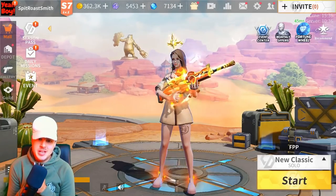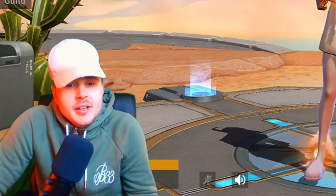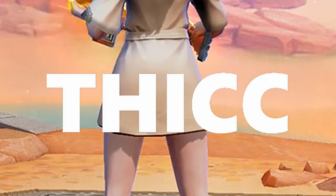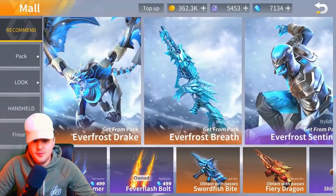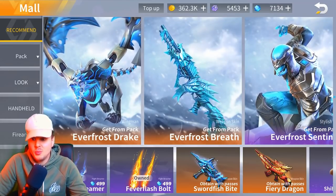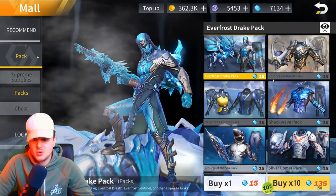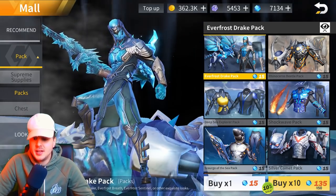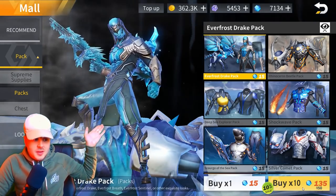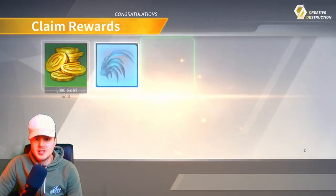The new update has come out today in Creative Destruction and I haven't actually played it yet. First things first, we have the new skin called the Ever Frost Dragon, which is basically a wingman you can fly down on when you're actually playing the game. We're going to check it out — you can buy 10 packs with a 10% off deal. I've got 7100 diamonds, so let's try and get the skin.